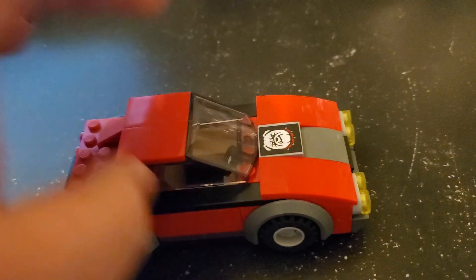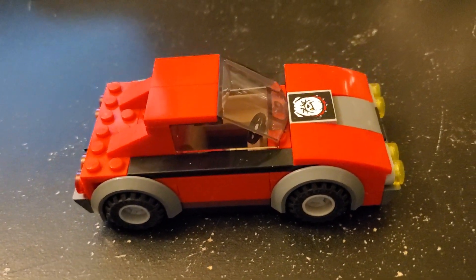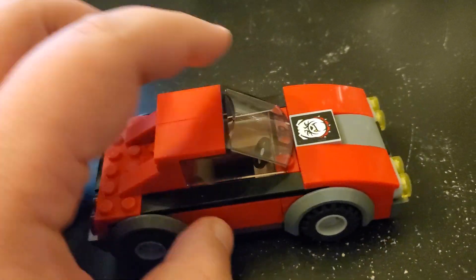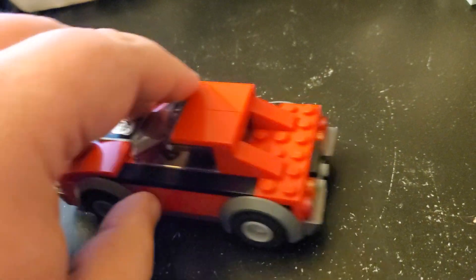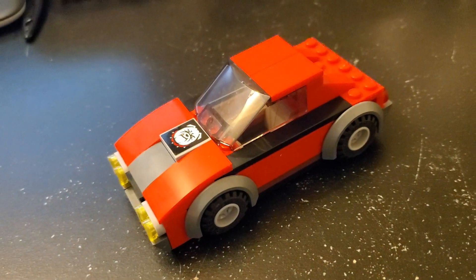And then there's this other one here. This is actually originally built from set 60242, the police highway arrest. This is the crooks' getaway car, but I slightly modified it, mostly changing out the windshield and stuff here. I think this just looks a little bit cooler, a little bit more sporty. So I'm also going to put this on the road in the city too. Look for that as well coming up in future city updates.